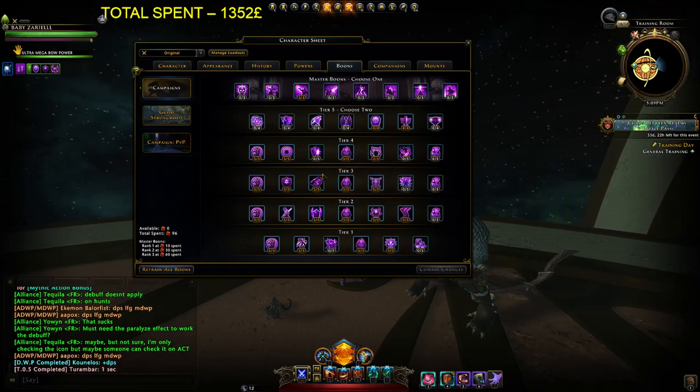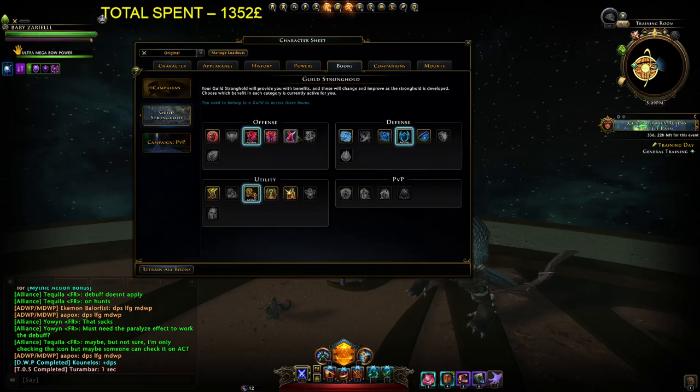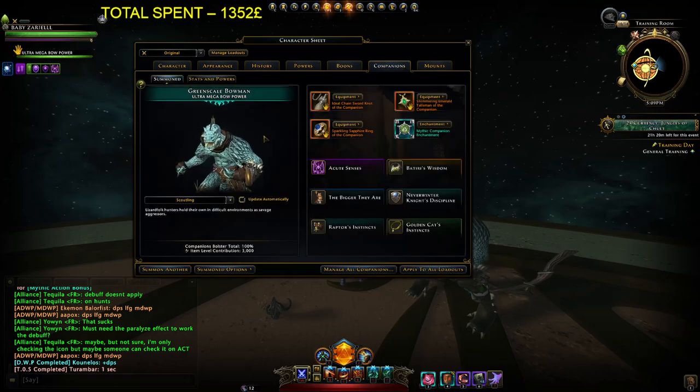Boons will change soon in the future so it doesn't matter much. We all know about boon powers — all offensive slots. Guild boons: choose what you want, maybe more critical severity or critical strike. It's pretty flexible, just choose whatever works for you.